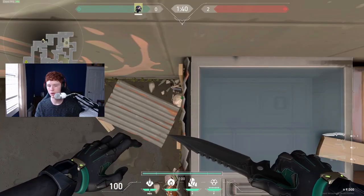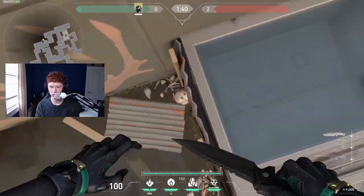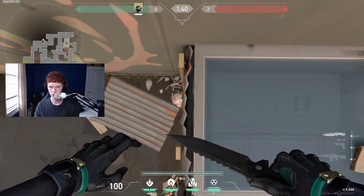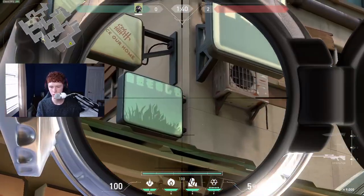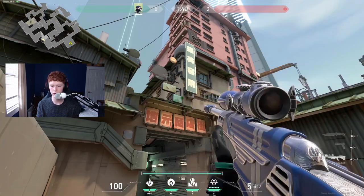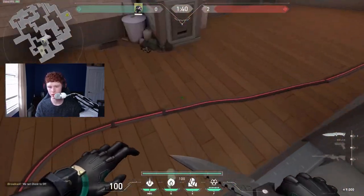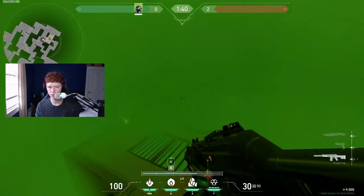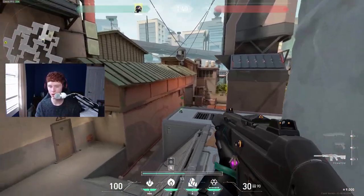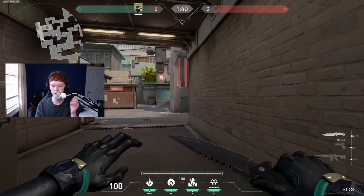But if you're the only smoker and you want to go B, then you want to do this smoke on heaven. Go up on top of these boxes, then on the trash bag right in the middle dot — just align on the middle dot — and then use your HUD. Look on this green square on the top square like that, align your HUD like so, and that'll land on heaven right on the edge, blocking anyone trying to peek from here and also anyone on this side of rafters. This is definitely the best heaven smoke for Viper on B.